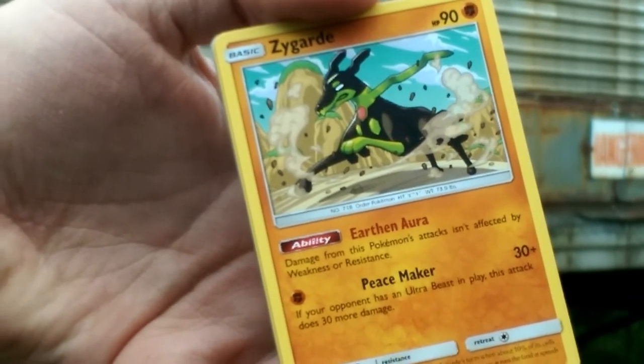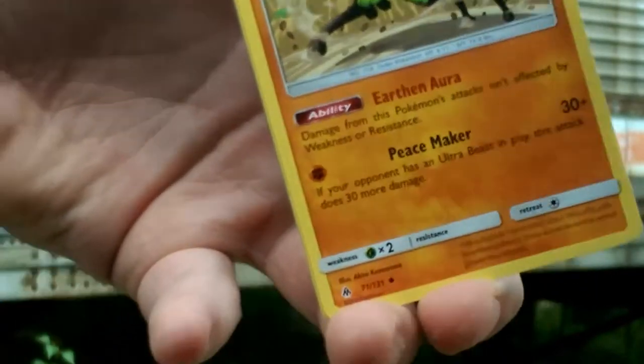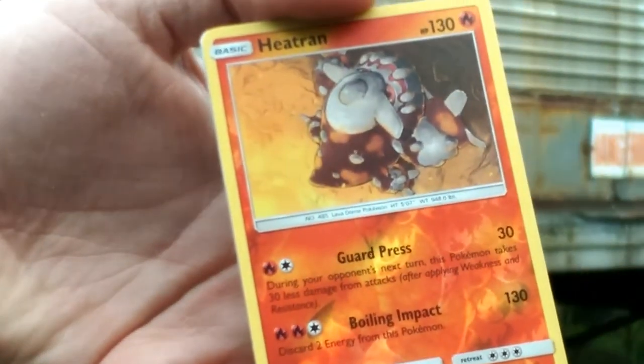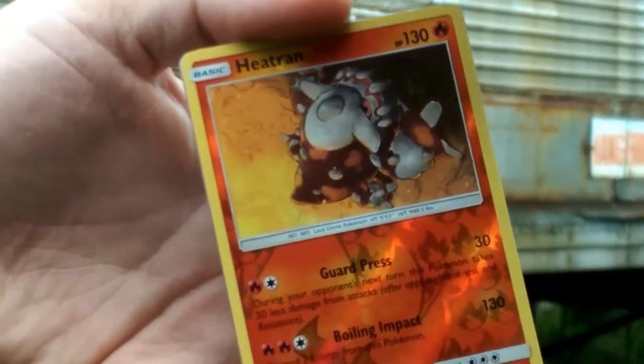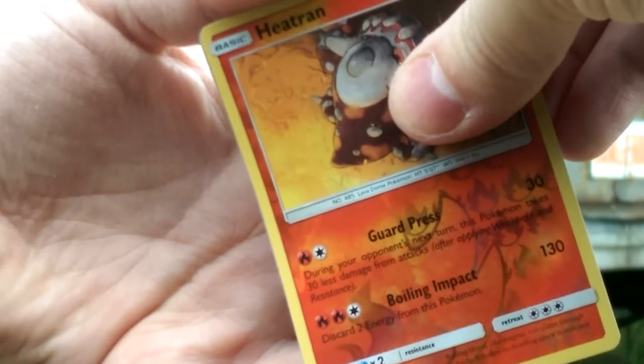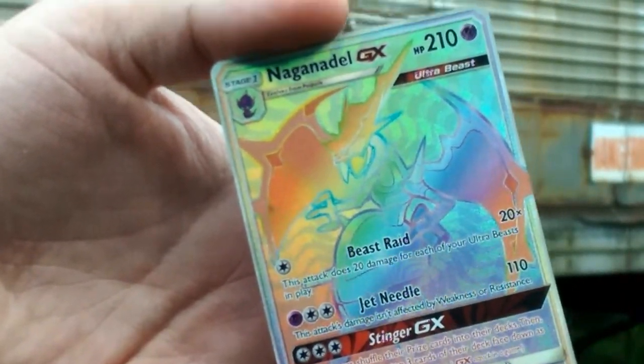Zygarde with the Earthen Aura — isn't affected by weakness or resistance. Peacemaker does 30 more damage against Ultra Beasts. The reverse rare is a Heatran, that fire type.